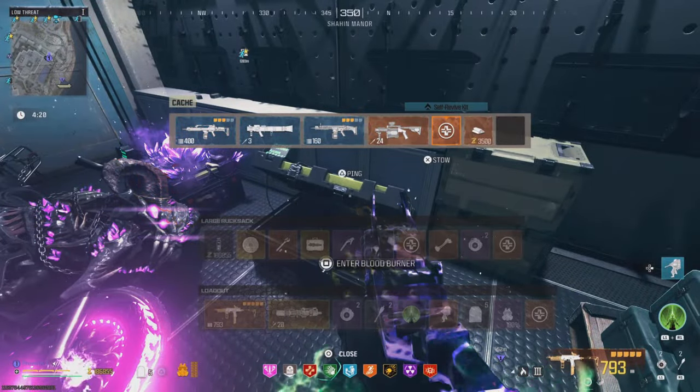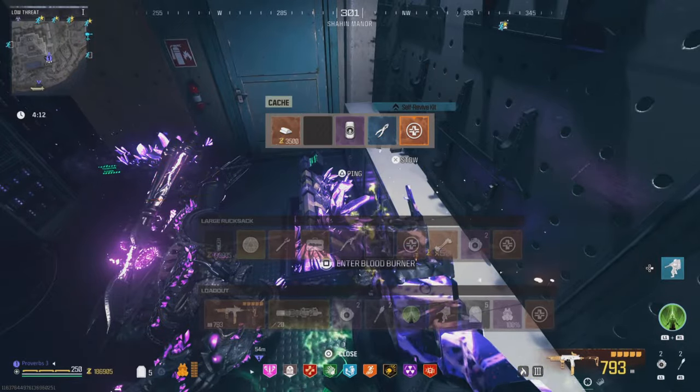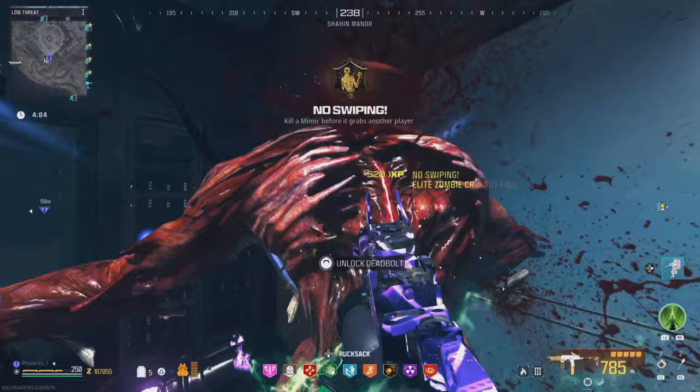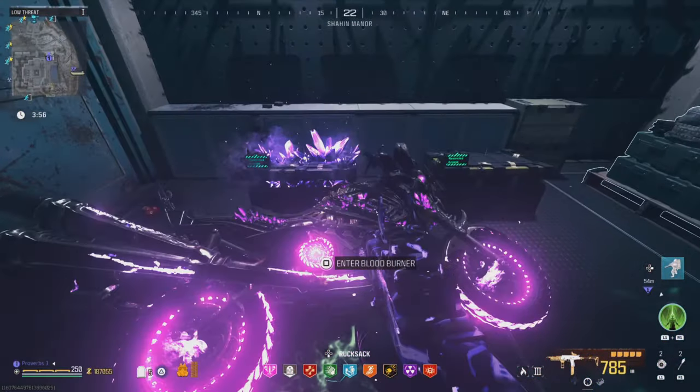The loot inside here is always random, but you can often find valuable items, making this glitch worth it if you're nearby. Once the vault has been looted, you can open the door and drive the bike out if you want to keep using it.